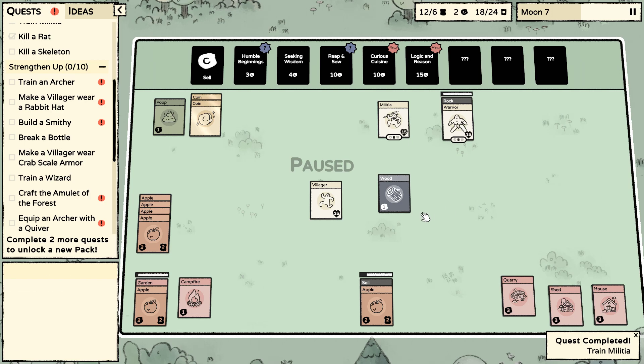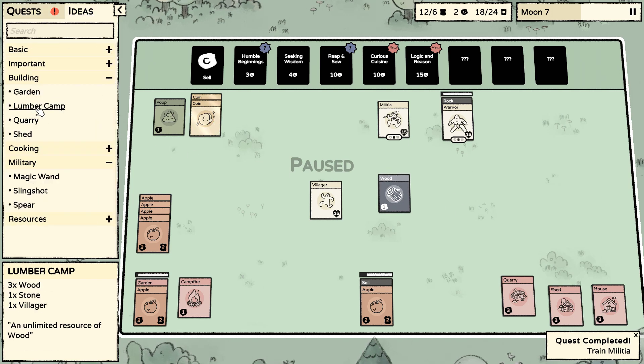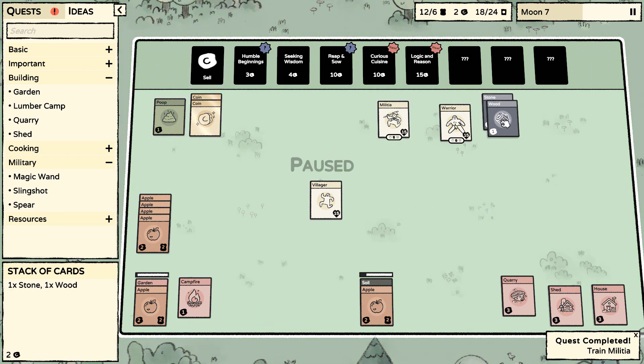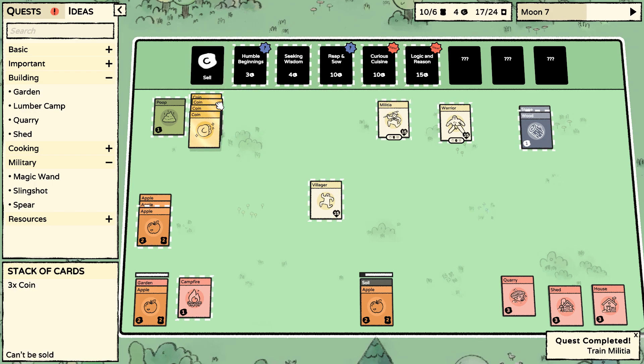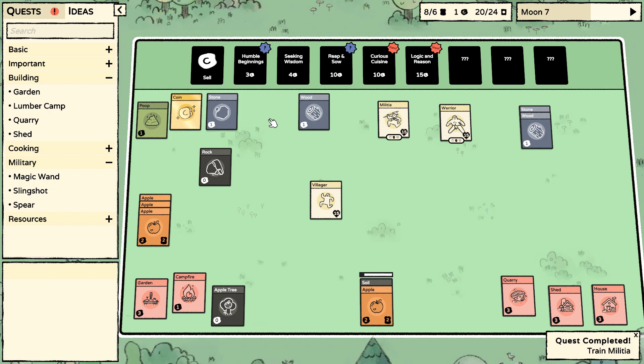We'll get rid of the stone. A lumber yard would be great — give me that stone back. We need to start building up wood, that's going to be a must. Let's go ahead and sell one of these. Got another wood.